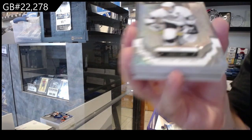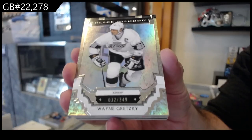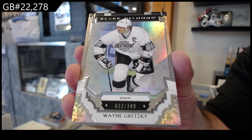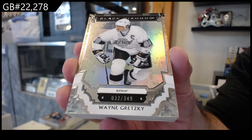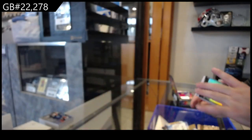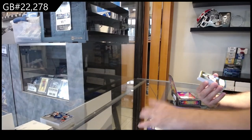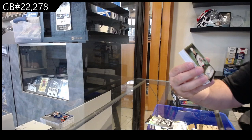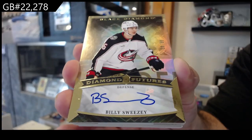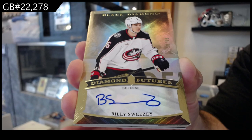Number three forty-nine for L.A. — Wayne Gretzky. That's a healthy base card. Number two ninety-nine — Sweezy Futures Auto, Sweezy.